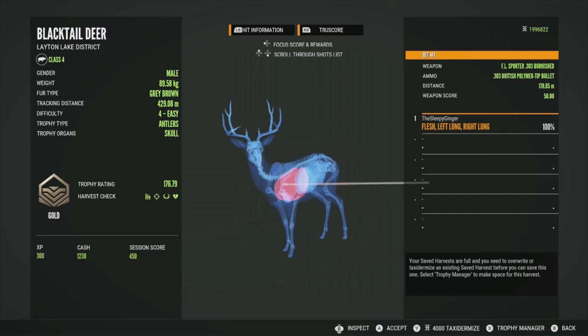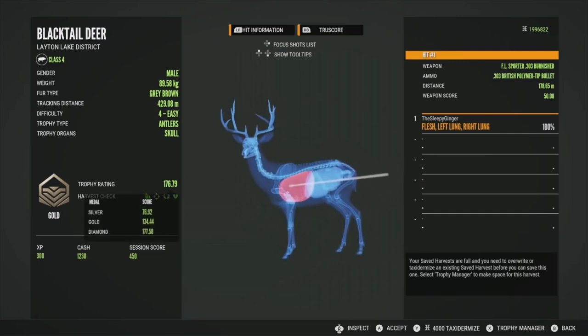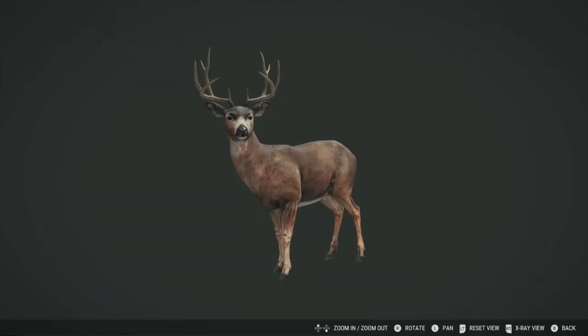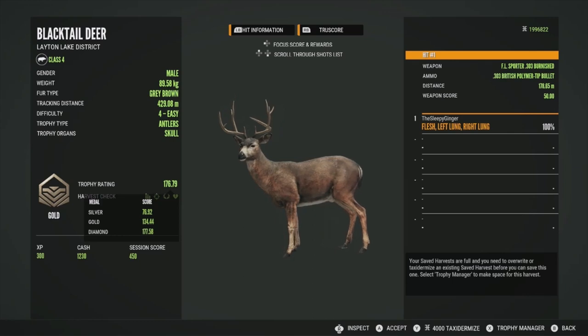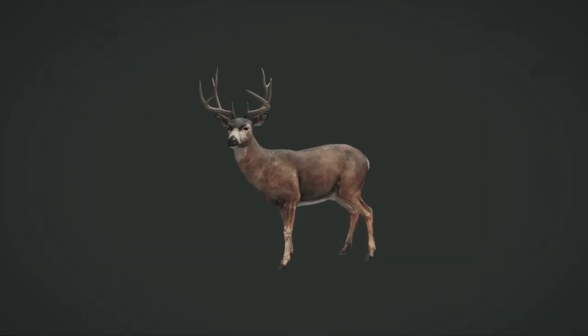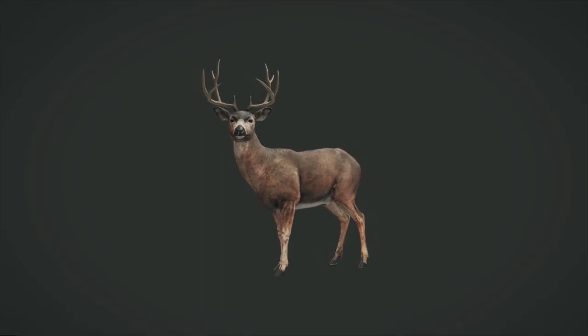Here's our level 4 — he's going to be a gold at 176.79. Holy crap, he's really really big. Diamond is 177, and he was at the top end of his estimates — went up to 179 — that's absolutely crazy. He is a monster level 4. Getting him in the left lung and right lung is pretty impressive. I'm going to get a few screenshots; this will probably be the biggest one we take down today.